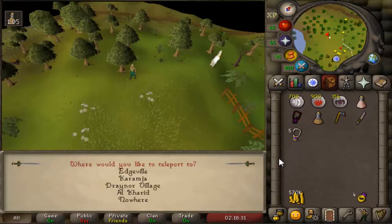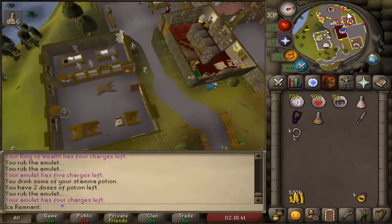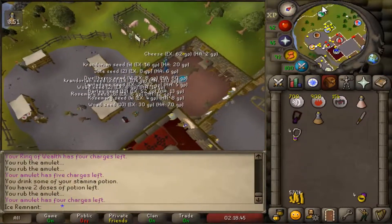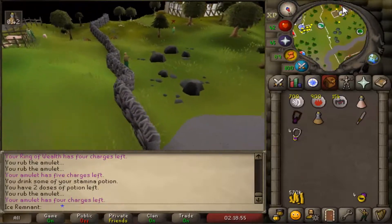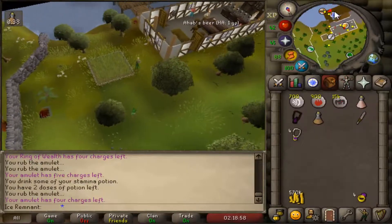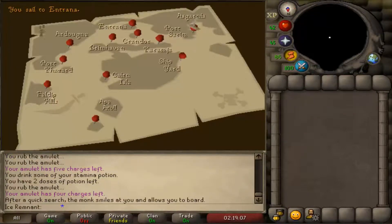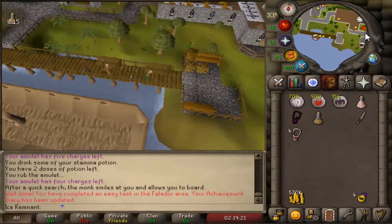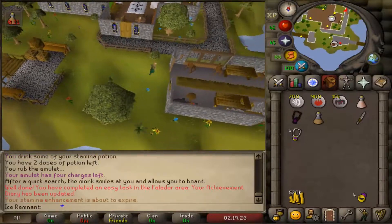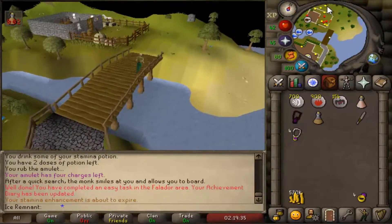Teleport to Drainer. Bank your Axe and head to Port Sarum. Travel to Entrana. Head east and north across the bridge. Run west and go down the ladder with option 2.